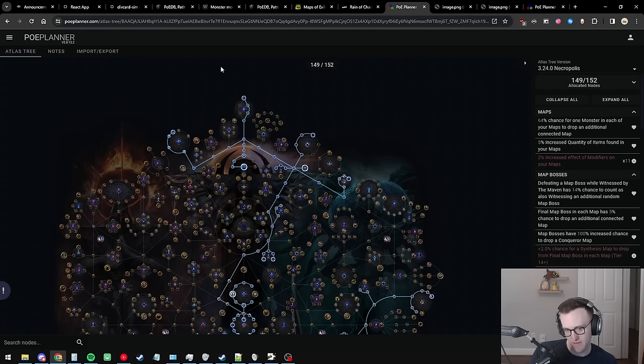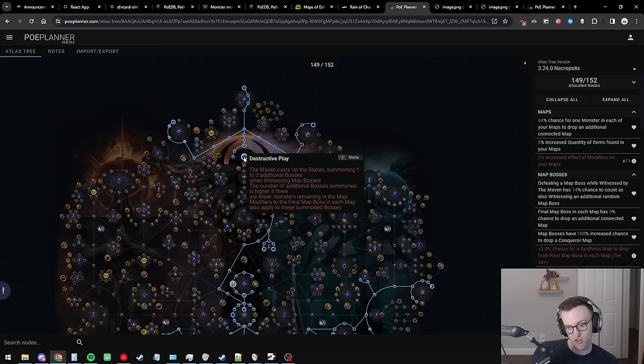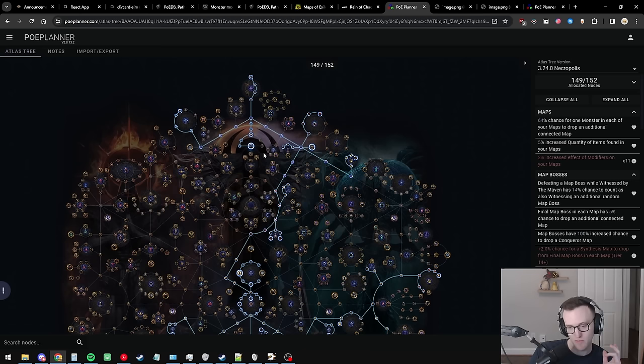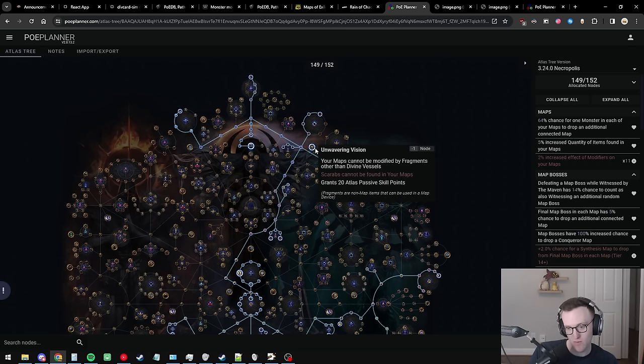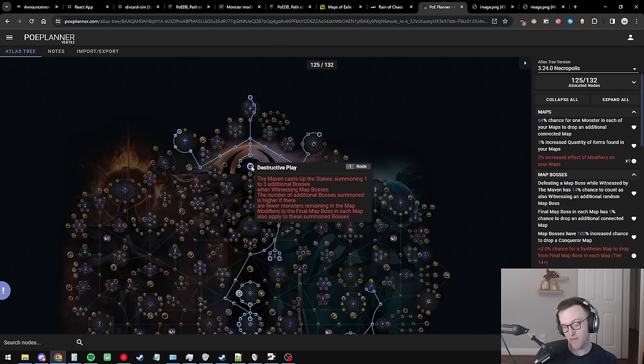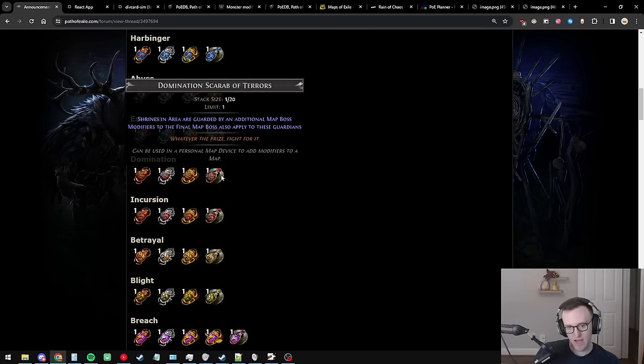After picking up all the Jun stuff, the next thing is picking up all the Destructive Play stuff at the top — this is the end-game farming you're doing before transitioning to full six-man MF. Destructive Play got a really big buff with all the shrine scarabs, so you want to start filling out all your passive points. Once basically filled out, you can unspec Unwavering Vision.